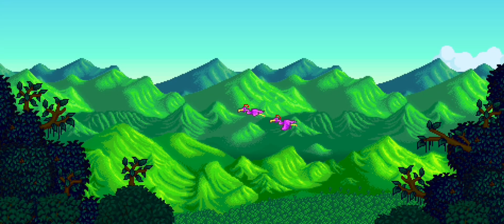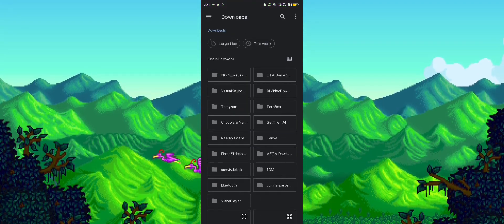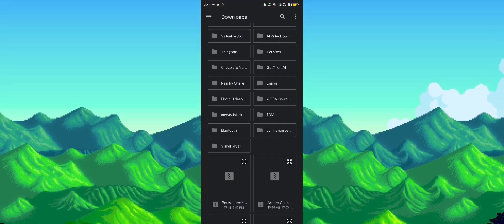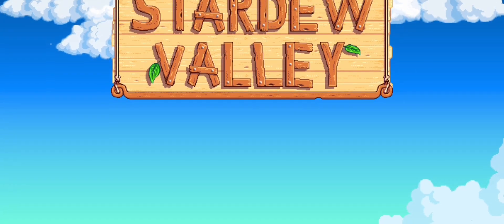First, let's install the Portraiture mod. Then after that, run the game so you'll get the config.dotson.